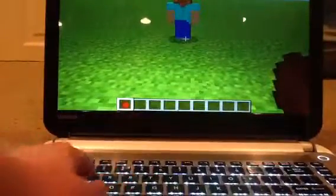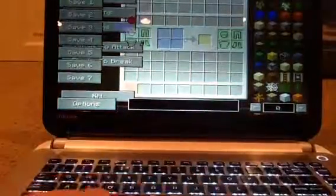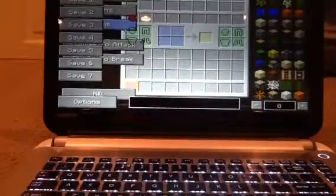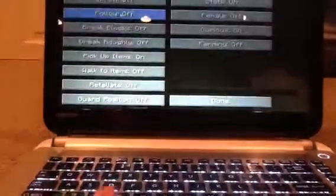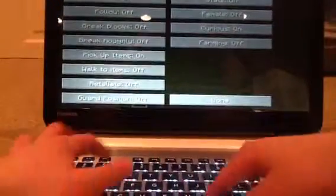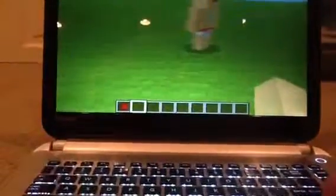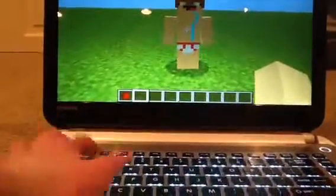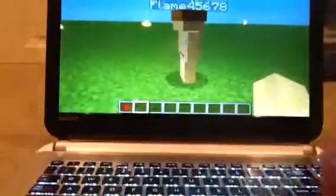There's a Steve. Right-click him and go to options. We can rename him to any player and it will change to that player's skin. Look, I made it look like myself. LOL. And yeah, that's basically what it does.